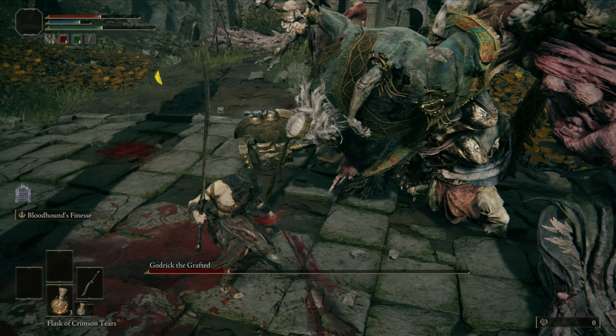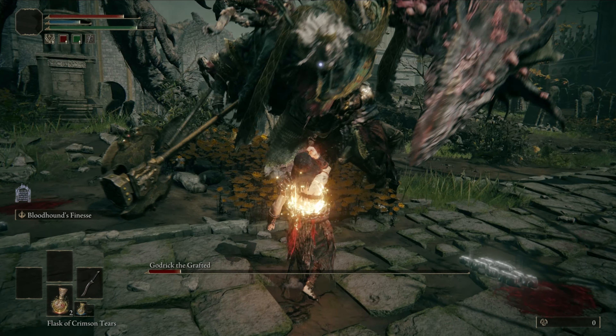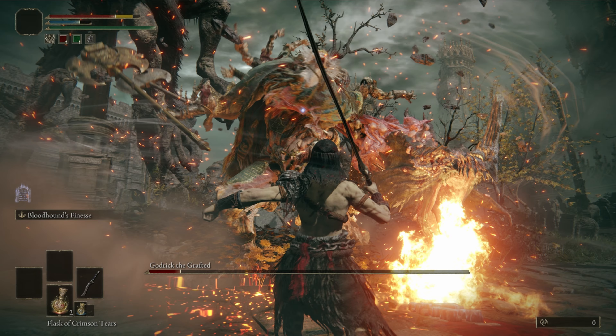After he amputated his arm and replaced it with a dragon head, we are in phase 2. As the cutscene ends, run towards him and immediately circle around to his left. Attack him while he is still in the animation.